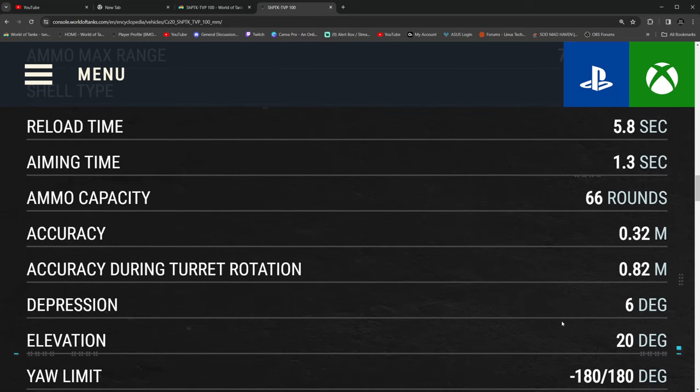One of the biggest drawbacks is the 6 degrees of gun depression. But you have the time to find a position you want because of your concealment. I don't feel like the gun depression is much of a hindrance on this tank compared to others with 6 degrees, because you're playing at range, mid-range, firing behind bushes, firing in the open — doing what you can to get that damage out.